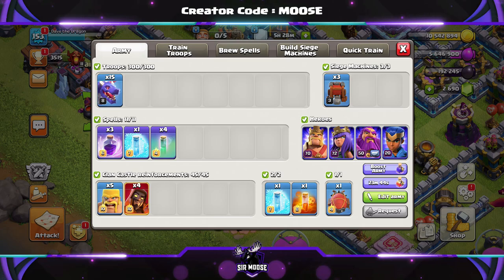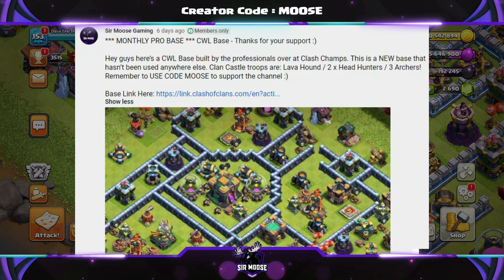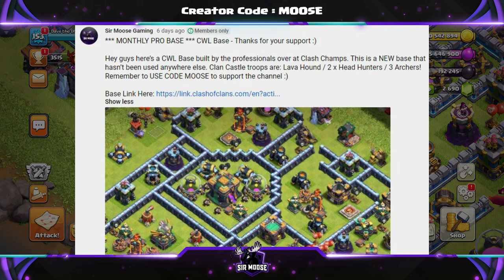We're going to jump into our first replay in just a moment. But first, a quick reminder: on this channel we've got Channel Memberships, where you can officially help support the channel on YouTube. In return, you'll get amazing perks, such as an awesome badge next to your name, and at least once a month a professionally built base design for Town Hall 14. All the information about joining is in the video description.